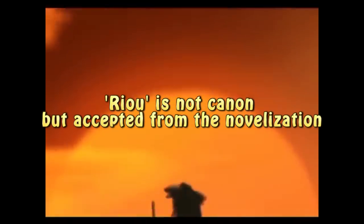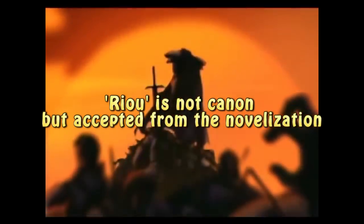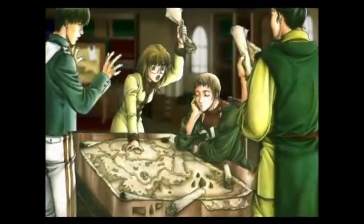For story, the game features a young man named Ryo and his friend Joey, alongside 107 stars of destiny that are recruitable, though only 40 are actually able to be used for battle, and the rest are there for support or story reasons.